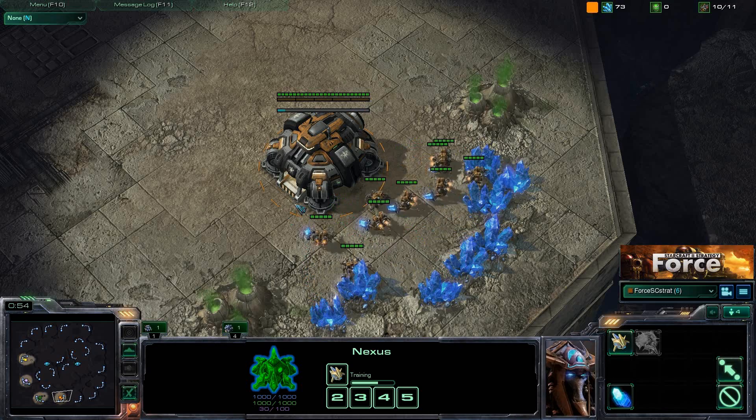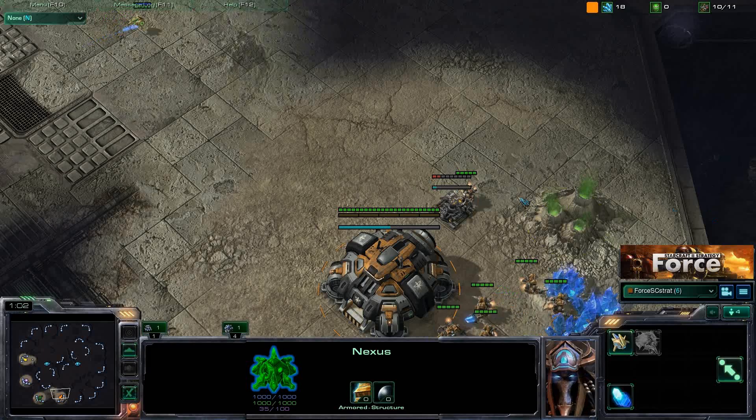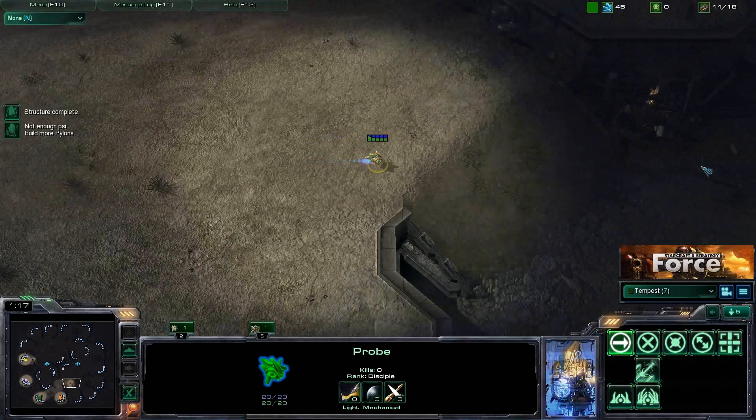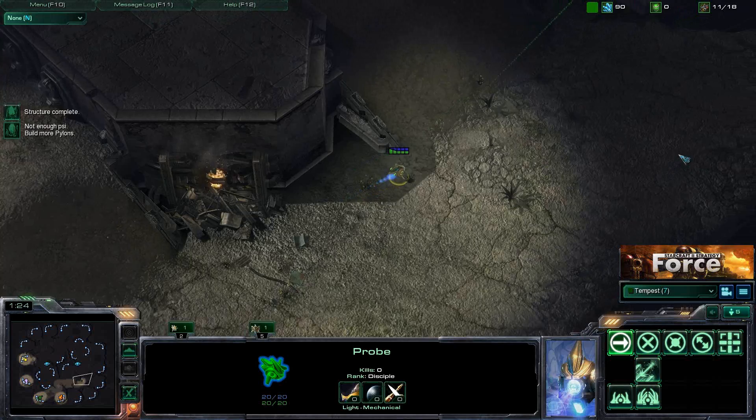In team games, early aggression is pretty much king. You will always see early aggression — that's just a constant. It's something you're going to see on a regular basis from your opponent, so you have to know how to scout it, realize it's coming, and prepare for it.